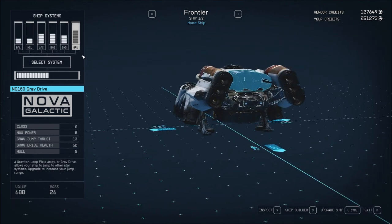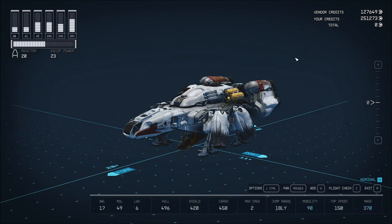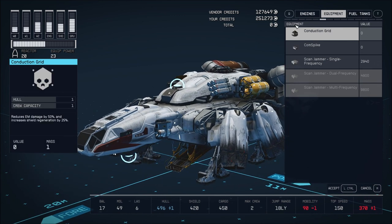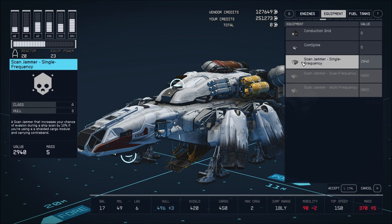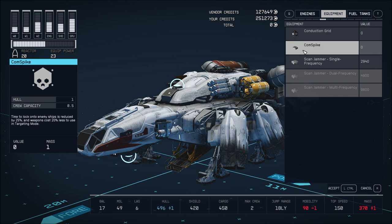So how do I install this stuff? Like, where is this? I gotta go add. Under... Oh! Equipment! Conduction grid and comm spike. Scan jammer single frequency. Conduction grid reduces EM damage by 50% and increases shield regeneration by 25%. That's nice. The comm spike — time to lock onto enemy ships is reduced by 25% and the weapons cost 20% less to use in targeting mode.